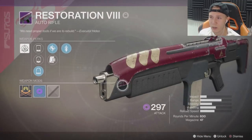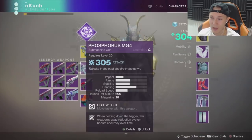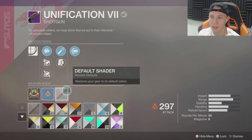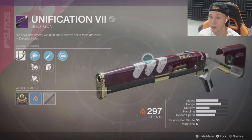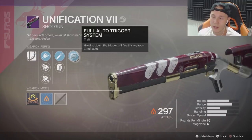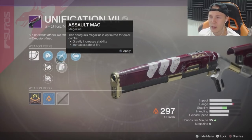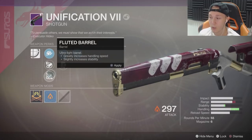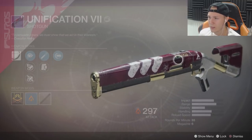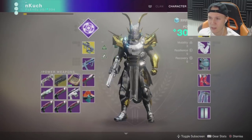The Restoration doesn't look that great, but I have to use these things to really give you guys a good impression — looking at the stats only tells you one side of the story. We got the shotgun — I've heard great things about it, so this is one I'm looking forward to. It's got Full Auto Trigger System, High Cal Rounds, and First Rifled Barrel muzzle. Full auto on a shotgun is interesting — maybe it flinches them enough to land a second bullet. This thing could be pretty damn good.